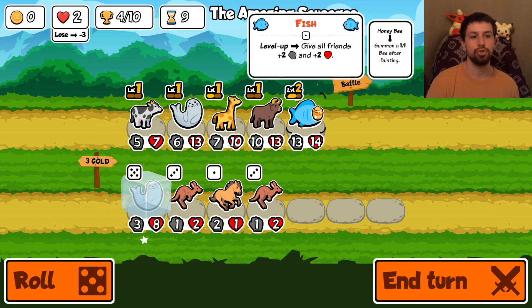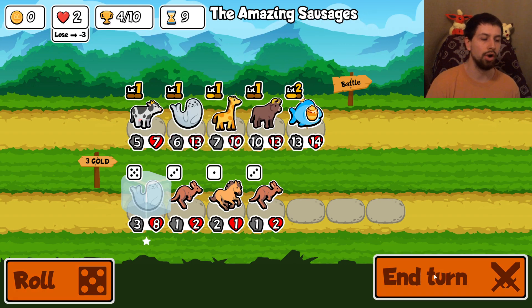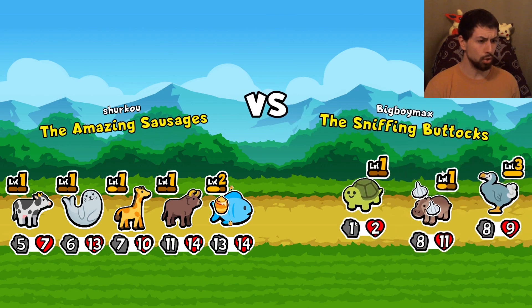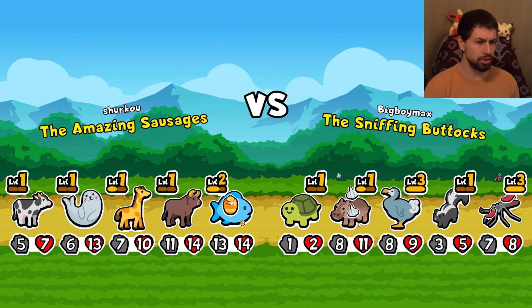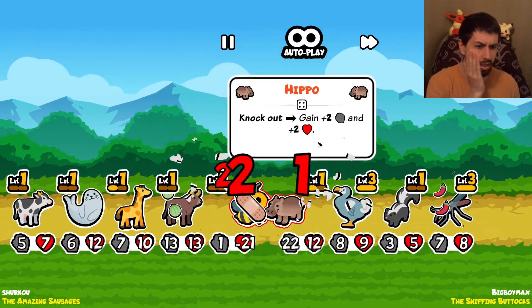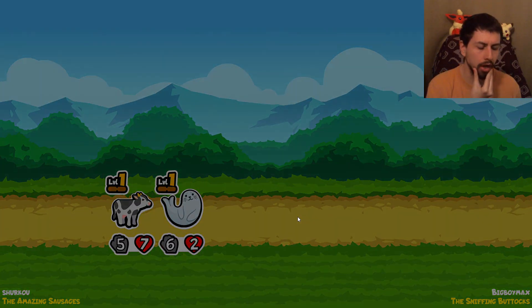Generally, you want to place your strongest unit at the front and the weakest unit in the back. End the turn and I am praying the enemy isn't super lucky and super strong. Please do not kill me. This is a very strong one. No... yes! Okay, lucky. I got really lucky right there.